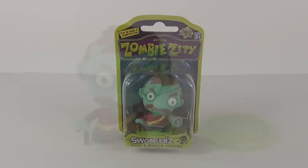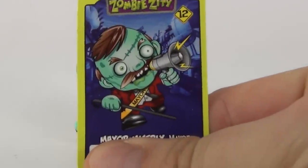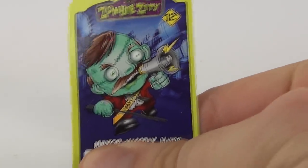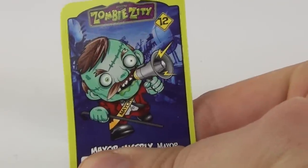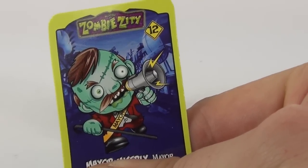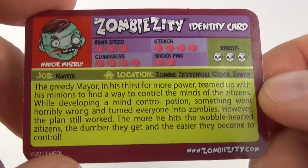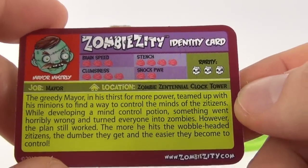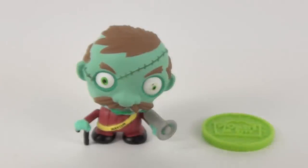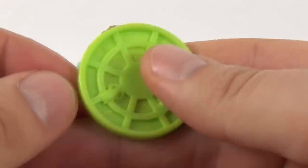Let's open this up and take a closer look. Here it is - your swabbler, and it is Maya Miserly. We do get a card included which contains a code - you can take that code and put your character into the game online, so each code is unique to the toy. On the back of the card we have a description of Maya Miserly, gives you stats and all kinds of really cool stuff. We do get this little Zombie Zitty disc included as well.